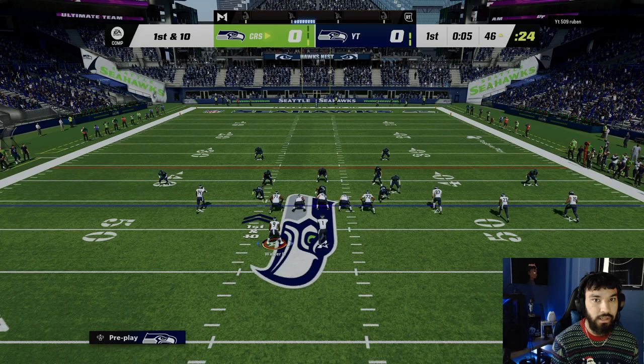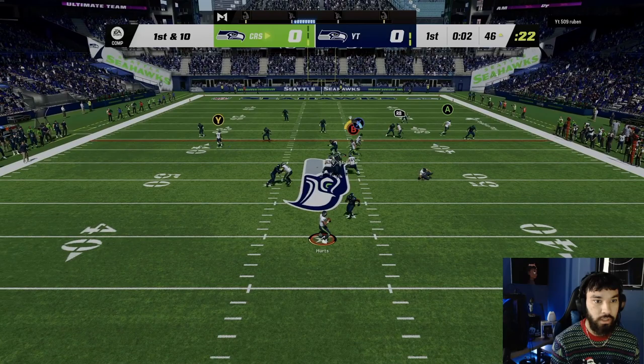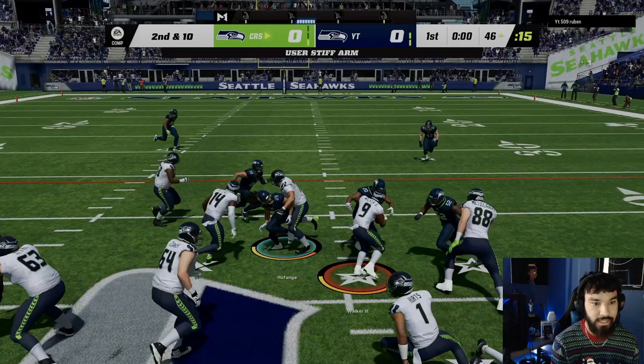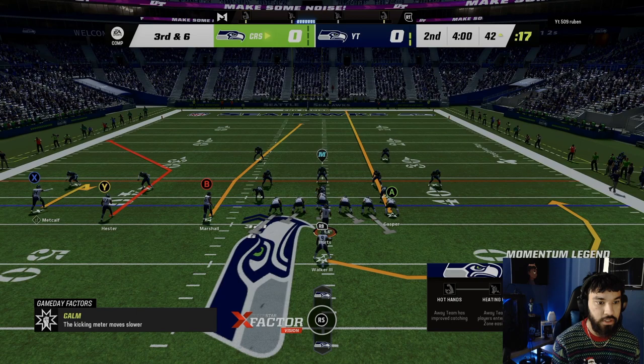We're gonna motion out Ken Walker — he is in Tampa 2. Let's see — his heat gets there too quick. We're just gonna do a straight inside zone. He's playing Tampa 2, look at the box front — we should have decent blocking. Ken Walker with a stiff arm! Third and six — let's see if we can cook up a dot.